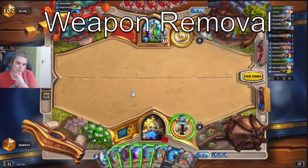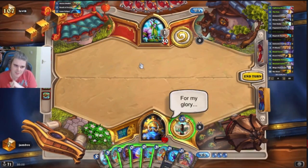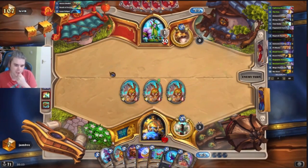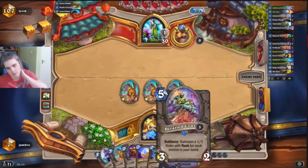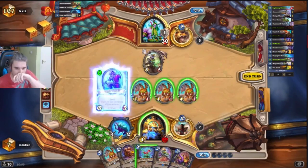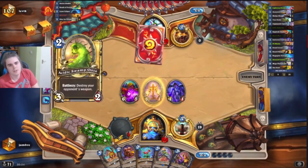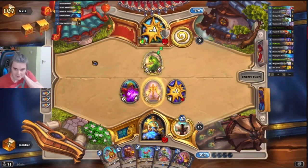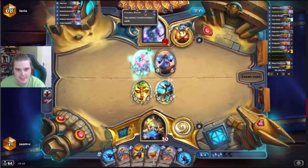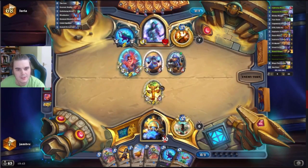When it comes to playing around weapon removal, generally speaking you need to have good meta knowledge that they're actually running it. Some ways to play around it: make sure you're ahead in tempo on the turn you play your weapon — that can mean going for a swing turn without an evolve before you do so. Or if your opponent simply doesn't have anything on board, you can develop something like a Desert Hare and put them in an awkward spot — they either have to remove the Hares, or you can just evolve them on the following turn. That way if they do use weapon removal, you are at least ahead on board.